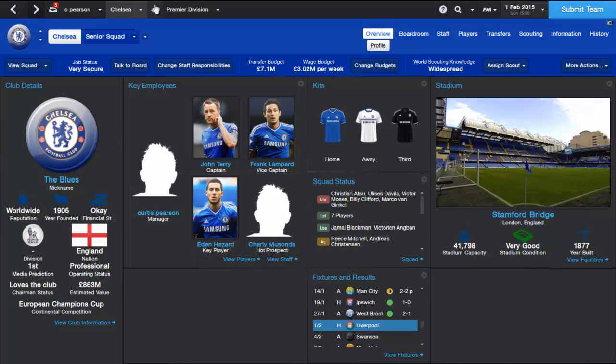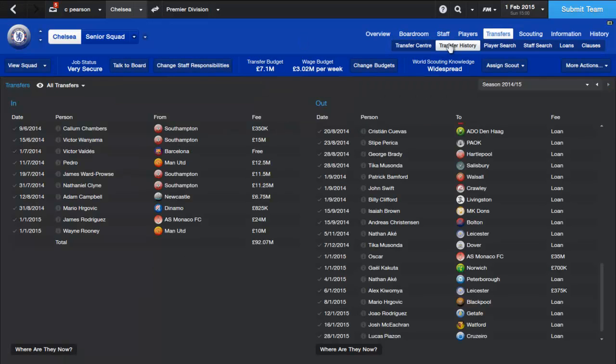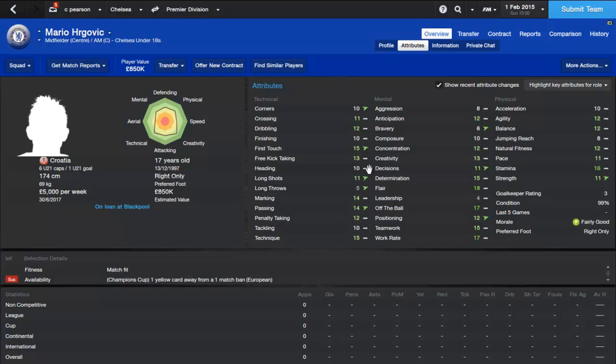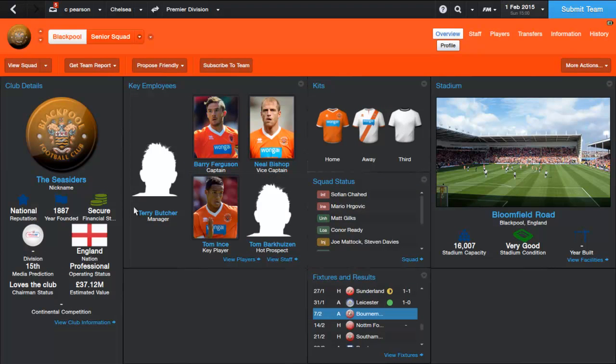I'm going to go to the transfers because we've just finished the January transfer window and we've got a couple of big signings. First is Mario Hergovic, signed from Dynamo, cost us £825,000. Already an amazing player at just 17 years old — he turned 17 in December in the game. In two years I think he'll be a world class player, so I'm really happy we bought him for dirt cheap. I've sent him on loan to Blackpool so he can learn under players like Barry Ferguson or Tom Ince in a very competitive league.